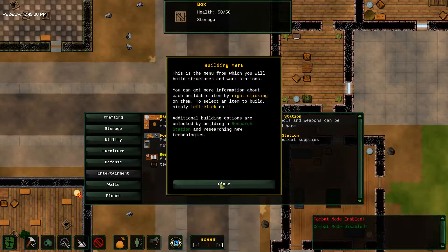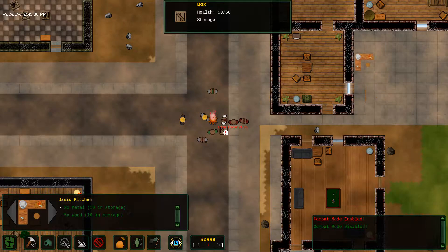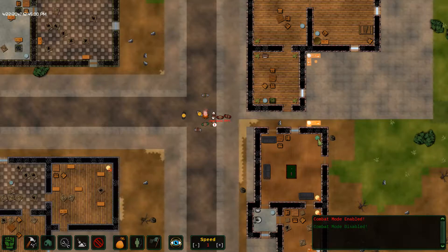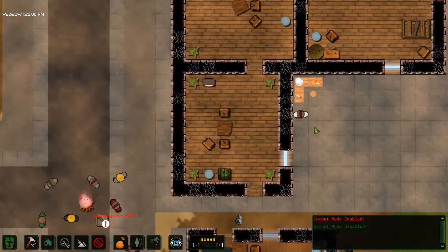Building menu. I would like to build a basic kitchen — I'd like to build it right here in this courtyard. And I accidentally put that down there. Go guys, build me a kitchen! I think that guy's gonna go build me a kitchen.